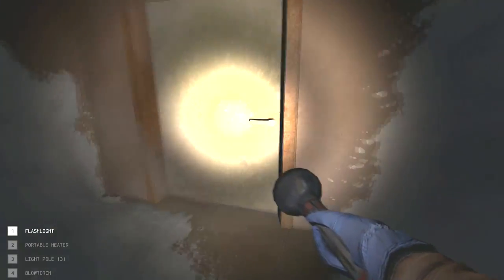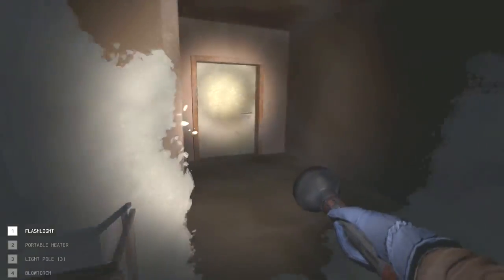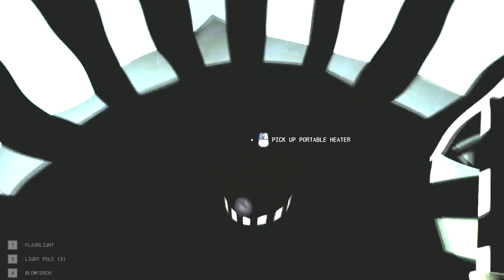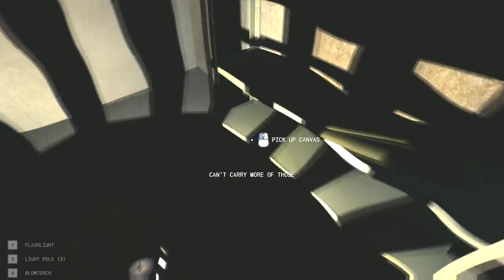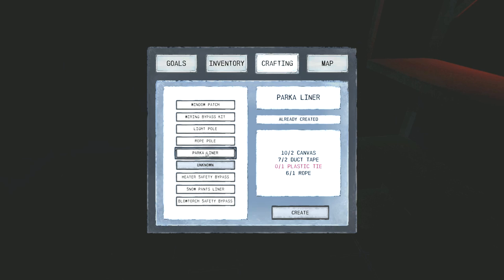Probably gotta go upstairs. Let's see if this is an interior room - nope, not at all. You know what, leave that door. Let's get this thing repaired. We're gonna need to actually make a repair kit. It's gonna get cold here. Hopefully this is an interior room - nice, about time. We got tons of canvas so let's make a window patch. Might as well use one of those so we have it on hand.